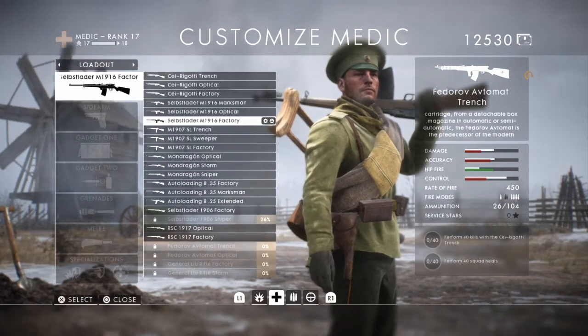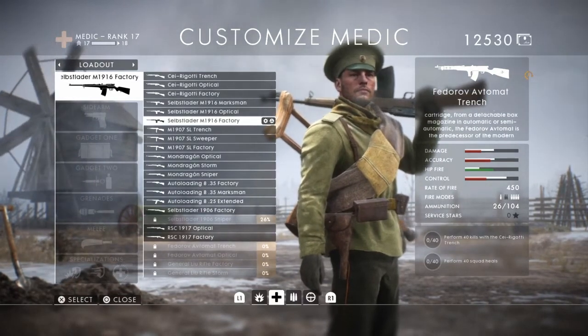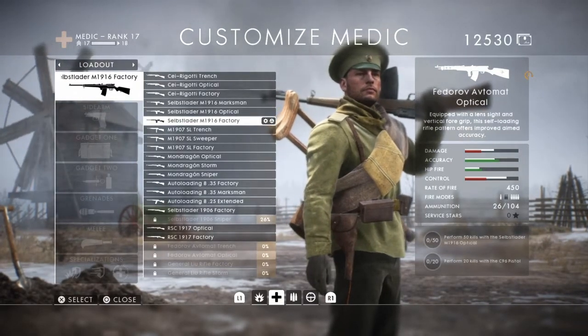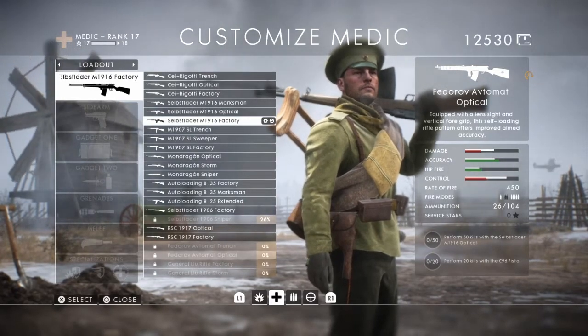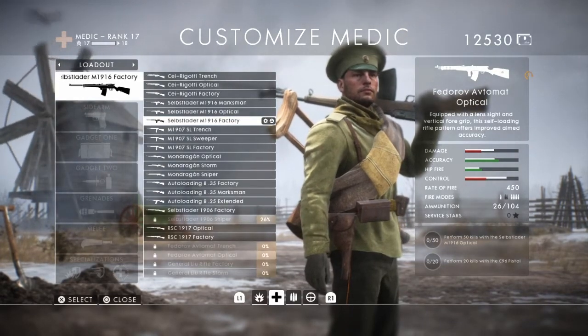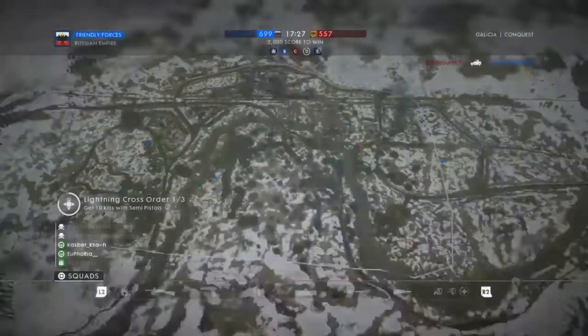For the Fedorov Avtomat Trench you have to get 40 kills with the Cei-Rigotti Trench and perform 40 Squad Heals. For the Fedorov Avtomat Optical variant you need 20 kills with the C96 Pistol and 50 kills with the Selbstlader M1916 Optical.